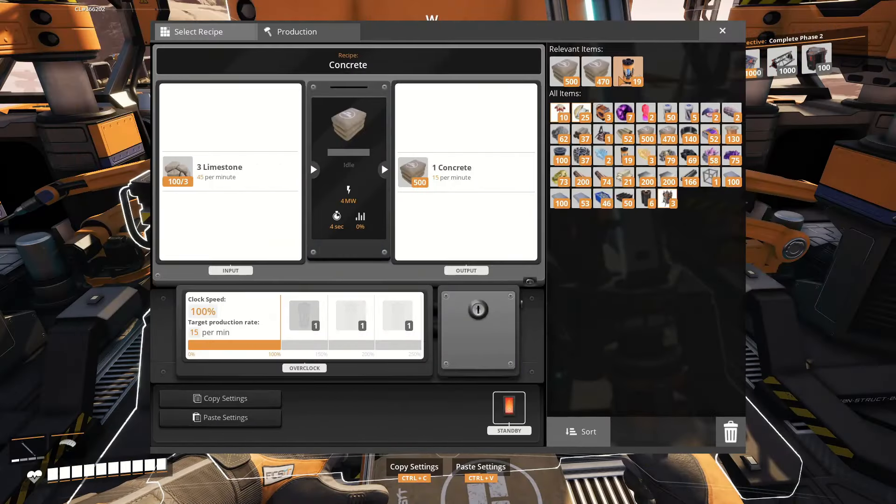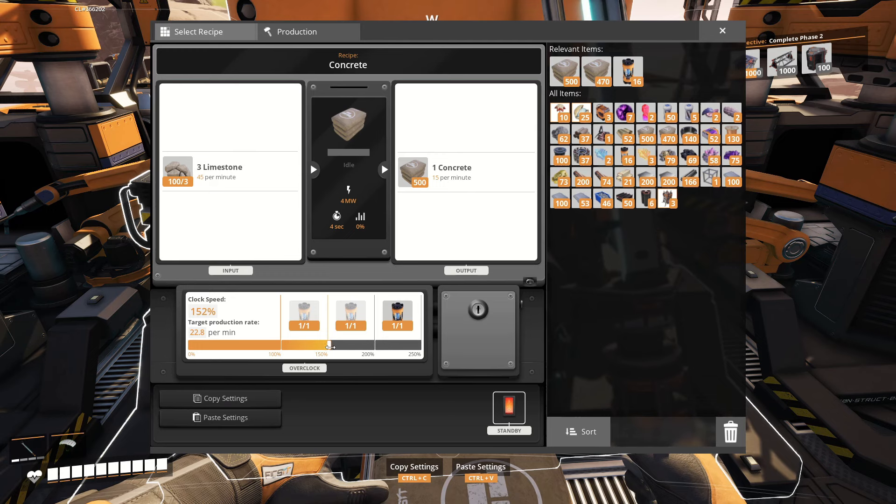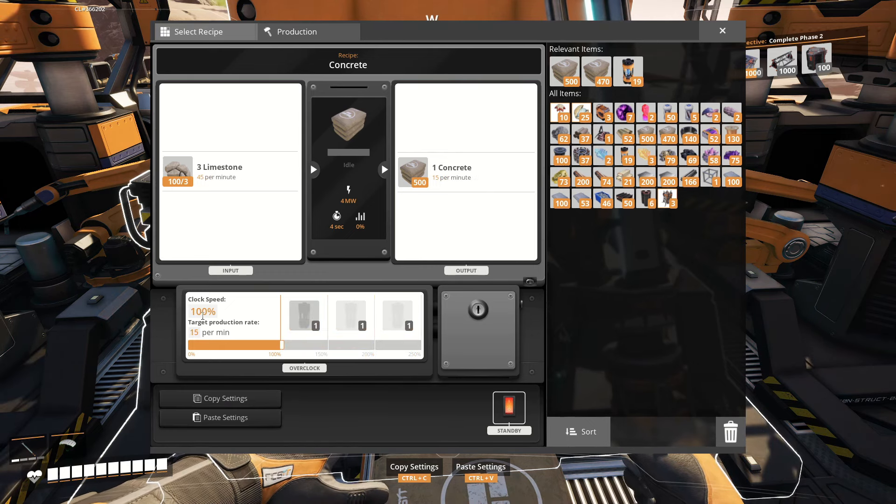To start overclocking a building, make some power shards by finding any color of slug — higher color slugs give you more shards per slug. Drag the shards in and you can start overclocking; depending on how much you want, you need one, two, or three shards. Rather than using the slider, just type in a target output like 30 per minute, press enter, and it automatically shifts to the required percentage. Just as important is underclocking — you can set a building to a third speed, and it won't consume more power than it actually needs, helping you save power and avoid spikes.